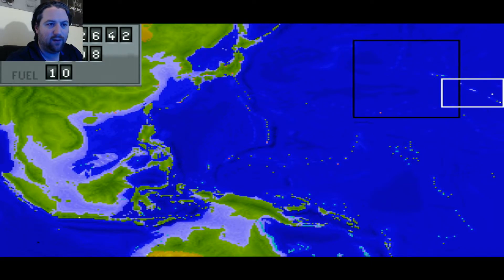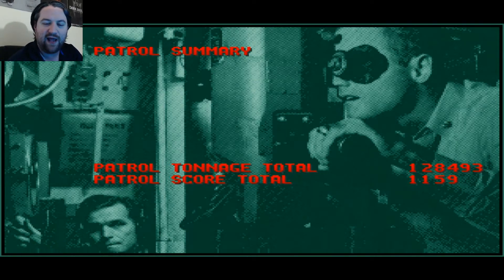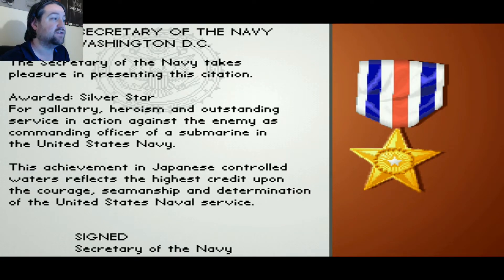Let's keep heading to Pearl Harbor and dock. You'll see this when you enter your port — battle flags. If you did a good job, you'll get the little strip with the little Japanese flags. Those are called battle flags — it means you did a good job. Usually if you score 5,000 tons or more, you're likely to get battle flags. I got 128,000 tons on this patrol and scored 1,100 points. For that I got a silver star, because I probably scored over 100,000 points. If you score below 100,000, you'll get a bronze star for valor; anything above 100,000, you'll get a silver star. That was actually a really good patrol.